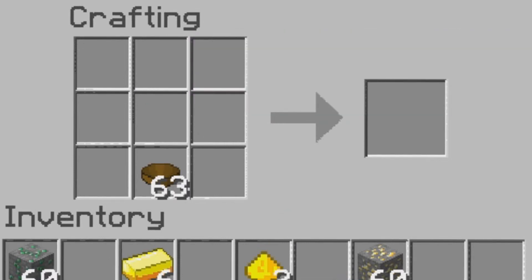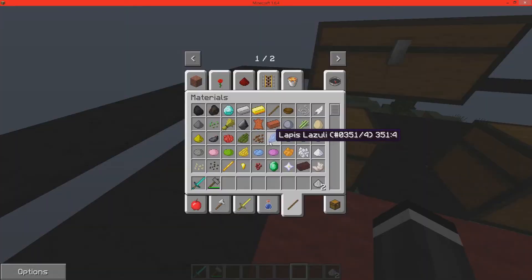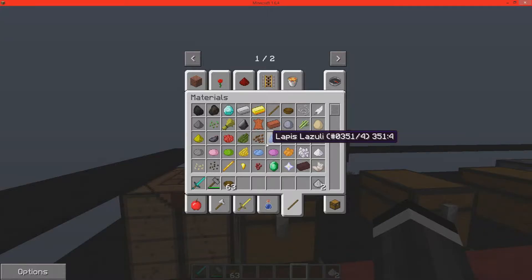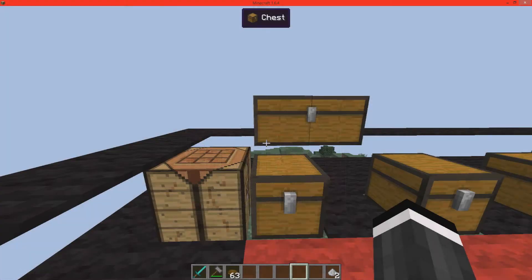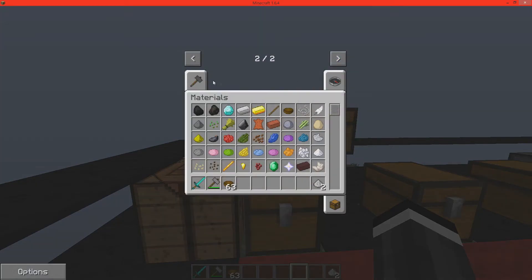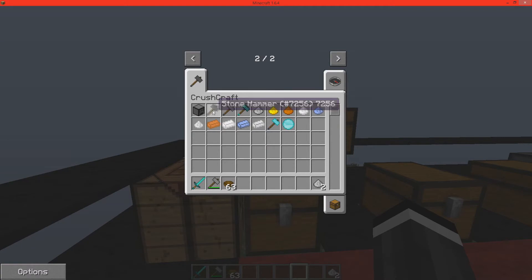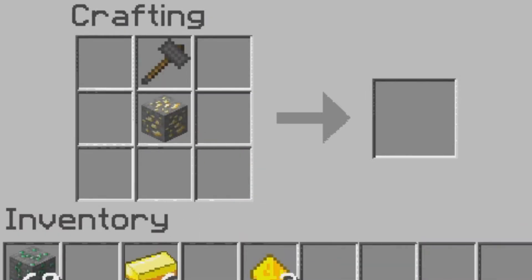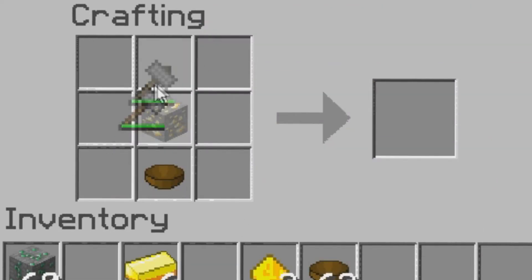The stone hammer has 32 uses, I believe. The stone hammer cannot crush gold, because just like you can't mine gold with a stone pickaxe, you obviously can't crush it with the stone hammer. But you can crush it with iron.